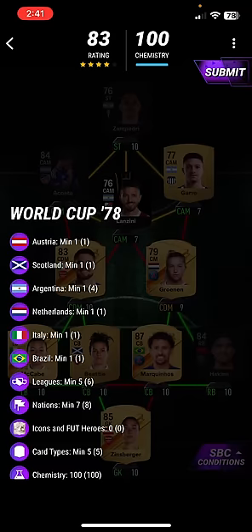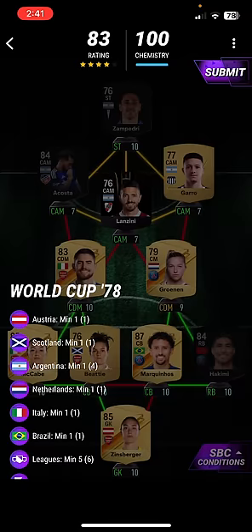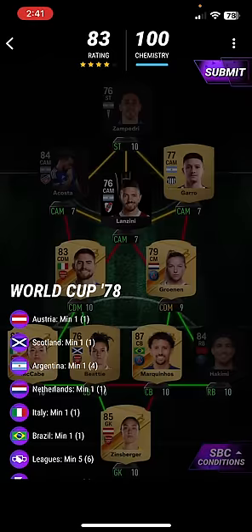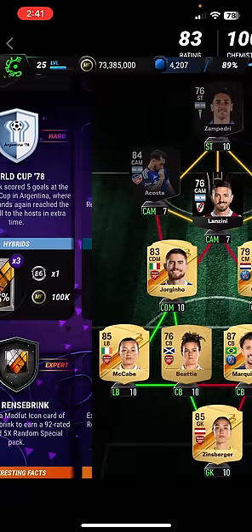Next one is World Cup 78. In this, you need 1 Austria, 1 Scotland, 1 Argentina, 1 Netherlands, 1 Italian and 1 Brazil. Use Zampini, Acosta, Lanzini, Garo, Granin, Jorginho, McCabe, Irish, Bitti, McQuinnis, Hakimi and Zinderberg. That's how you complete the World Cup 78 SBC.